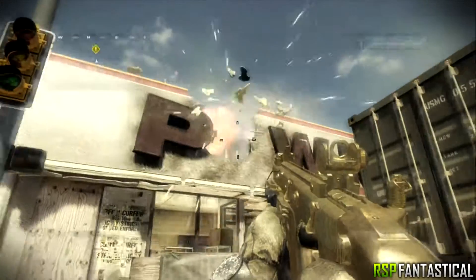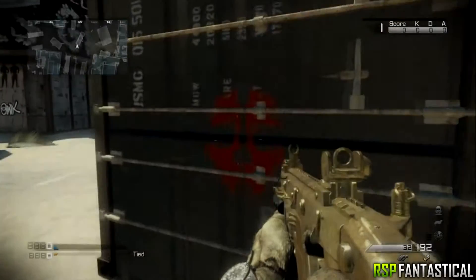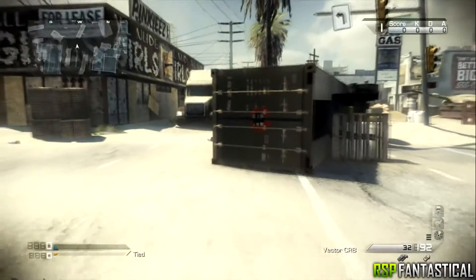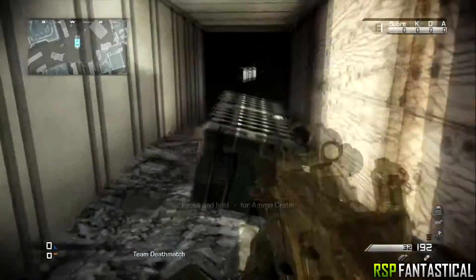Simply throw a grenade at the A in the wall and it will rupture. For this next spot, simply turn around and you'll be able to find a cargo crate. Breach it using a C4 by holding X or Square on PS3 and you will then find a care package which could give you a variety of things that will help you.